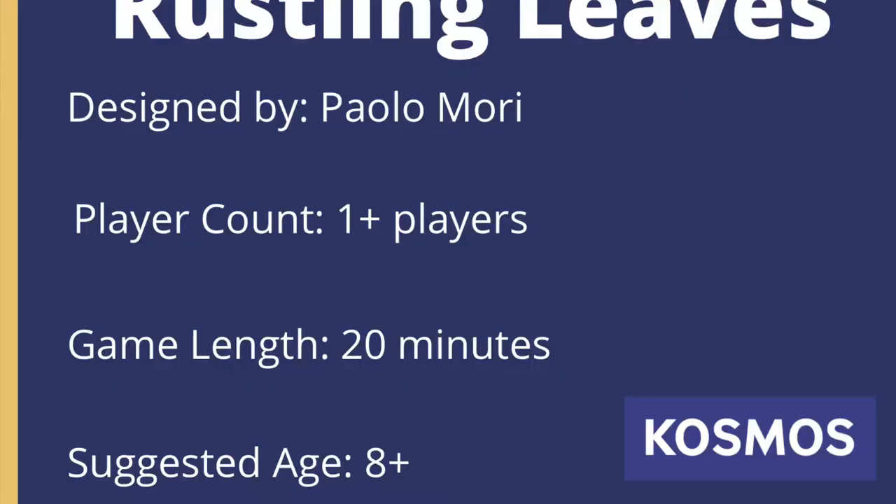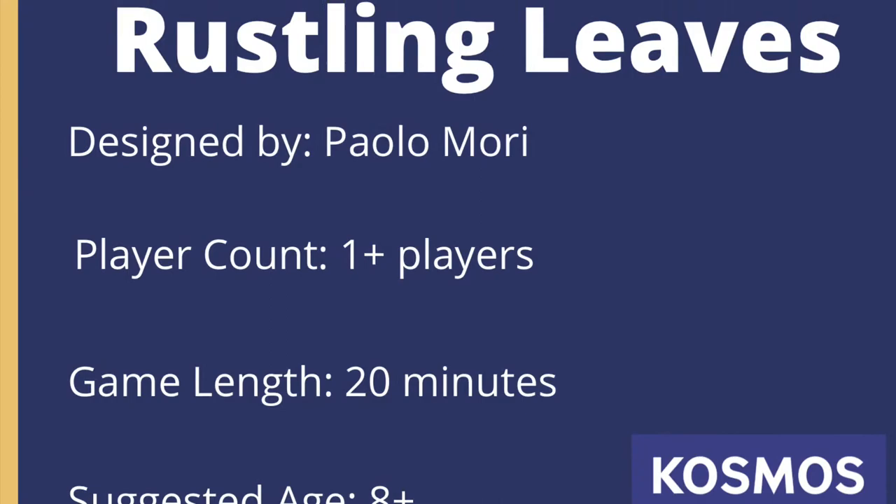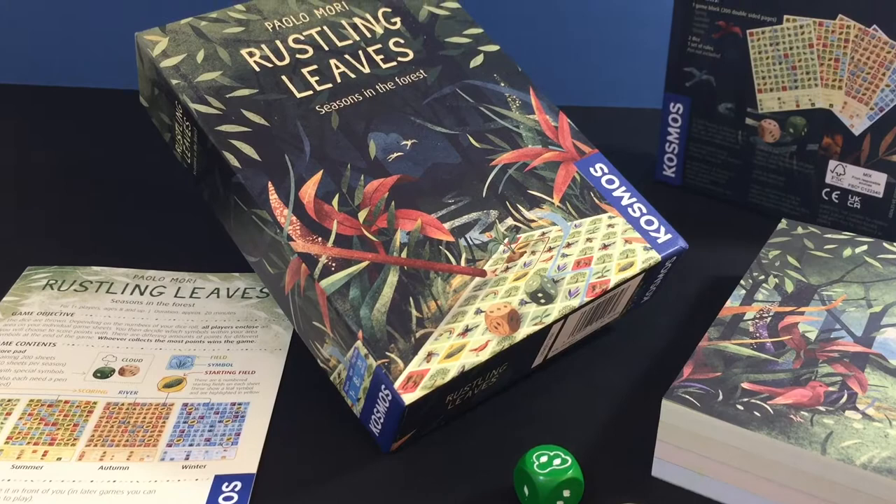Let's play Rustling Leaves. Rustling Leaves is a roll and write game designed by Paolo Mori, published by Cosmos Games. Here, players find themselves in an endearing forest, marvelling at the many sights as the seasons change.